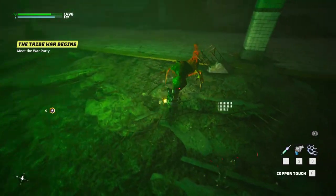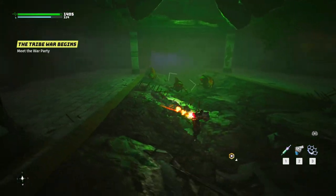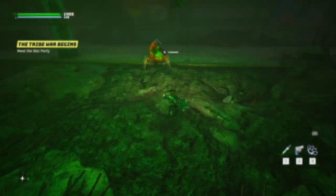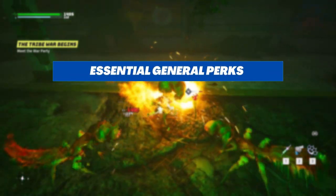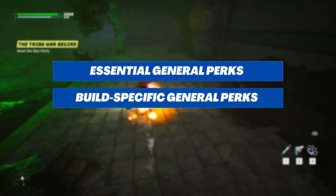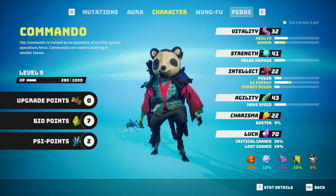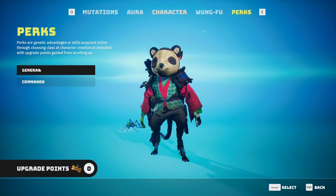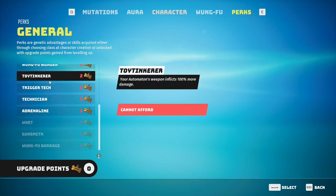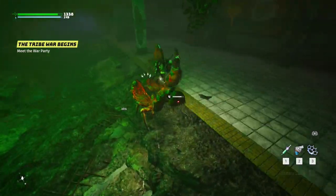Hey, what is up guys, KillTheRentless here, back again with another Biomutant video. In this video, I'll be talking about all the general perks in the game and which are the most useful ones, where every build/class should get them, which general perks are more beneficial to other builds/classes than others, and which ones you shouldn't even bother taking at all. If you don't know what general perks are, they are basically perks that are not exclusive to any of the 5 classes, which means they can be unlocked by any of the 5 classes. Alright, we have a lot to cover, so let's get on with the video.